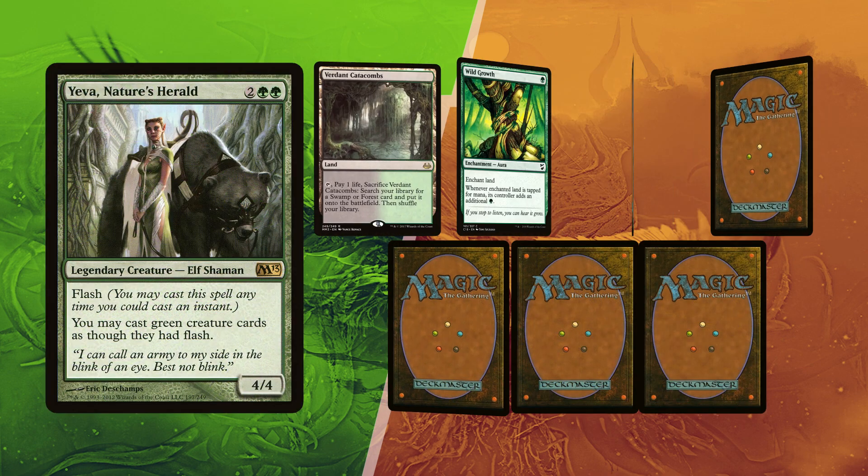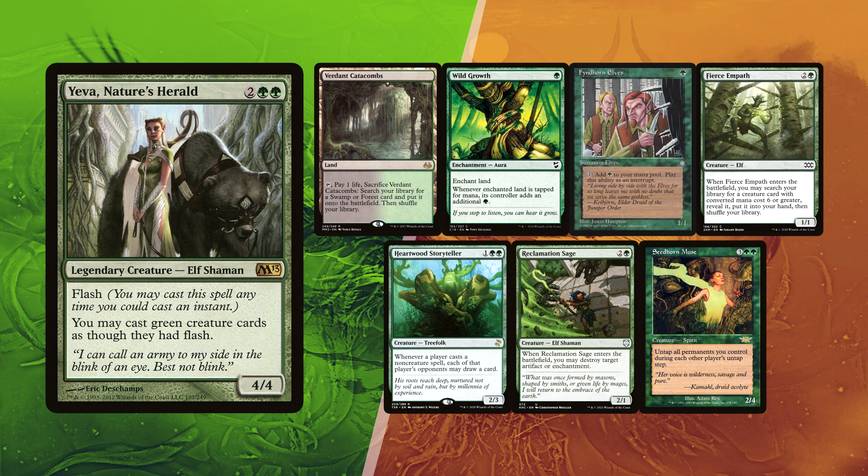Jimmy mulliganed once and didn't want to go lower, having found Sidmore Muse already. Despite the single Verdant Catacombs for lands, he has Fyndhorn Elves and Wild Grove for ramp, which is enough to cast Fierce Empath and Heartwood Storyteller that can help refilling his hand.